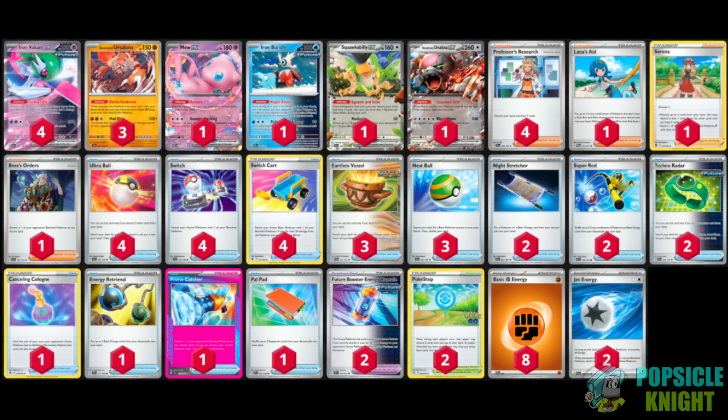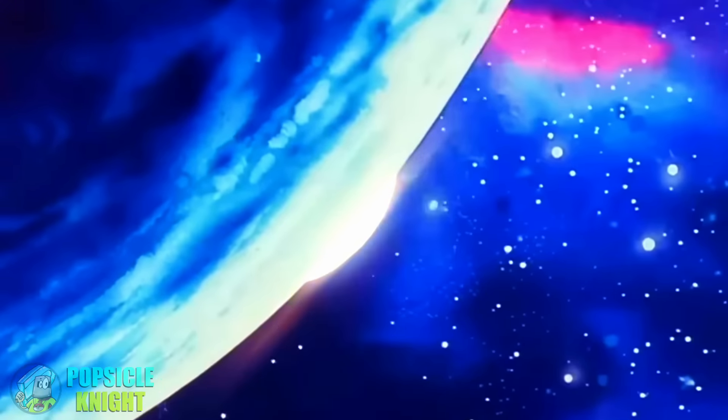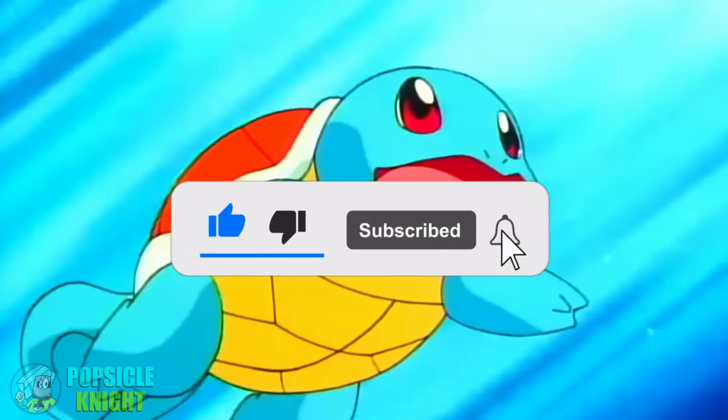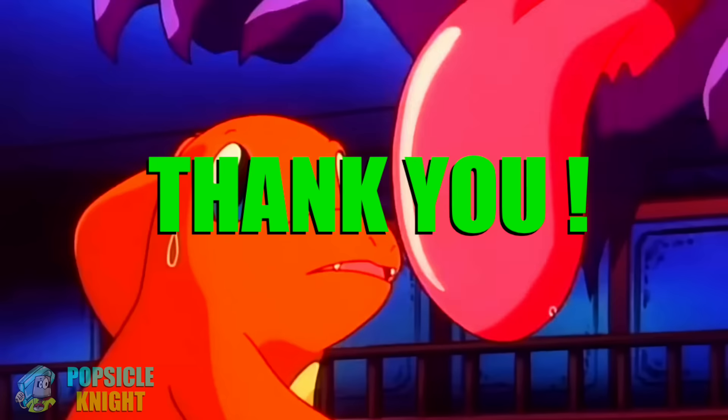Anyways, that's pretty much it. You can find the complete decklist in the description below. Now please enjoy the following gameplay videos showcasing Blood Moon Ursa Luna with Iron Valiant EX. Before we get into the video, I have a small request — if you're liking the content I create, please leave a like and support this channel by subscribing if you haven't already. This is a small click for you, but for me it means a lot. Thank you so much for all of your support.